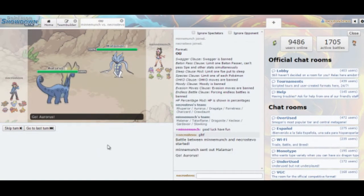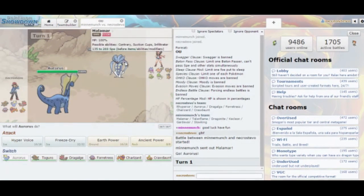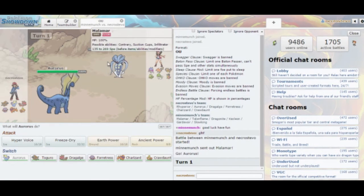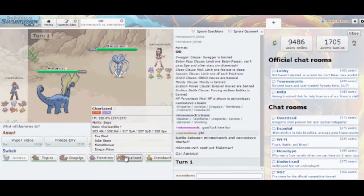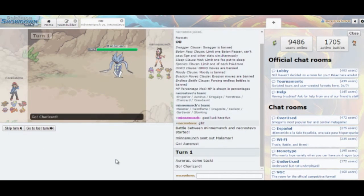He goes with Malamar for his lead, which makes me want to click Hyper Voice, though he could switch in Slowking. I'm thinking Freeze Dry. He also might just have Superpower, which I don't really want to deal with — if he's going for Superpower, Dragalge is a much better switch. But then I have to deal with a possible Psychic move on Malamar. Forretress isn't a bad switch either. I think I'm just going to go Charizard for a free opportunity to Mega Evolve, assuming he goes for Superpower.